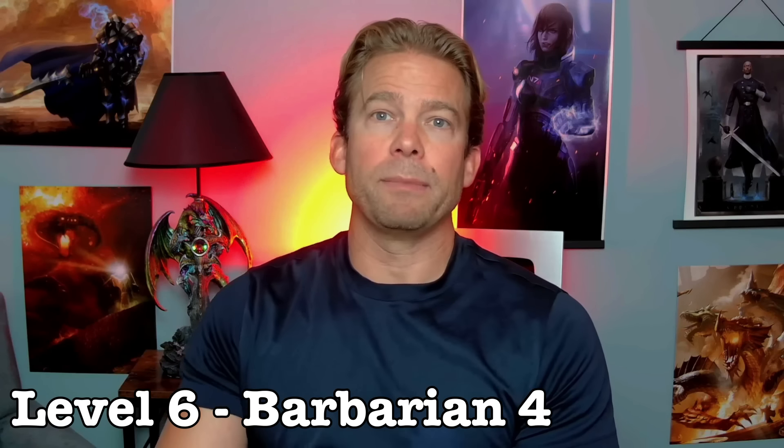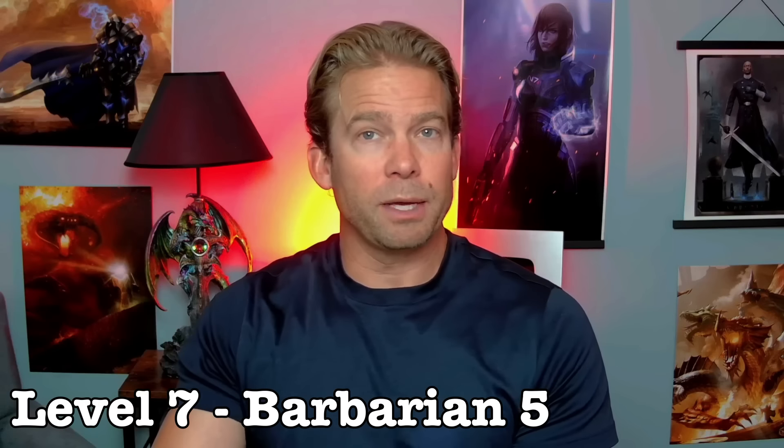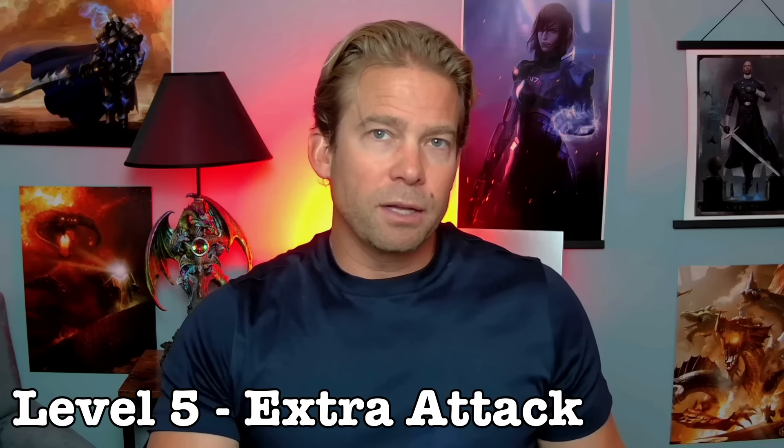At level 6 we'd be Barbarian 4 and get a feat — we definitely want to bump our Wisdom, since that adds to our damage, hit chance, spells, healing, and other druid things. At level 7 we'd be Barbarian 5 and finally get Extra Attack — yeah, it's a couple levels later than otherwise, but getting a little bonus damage from Symbiotic Entity on our two attacks per turn in the meantime has made delaying Extra Attack feel less painful, especially since we're adding Rage and can get advantage on demand.